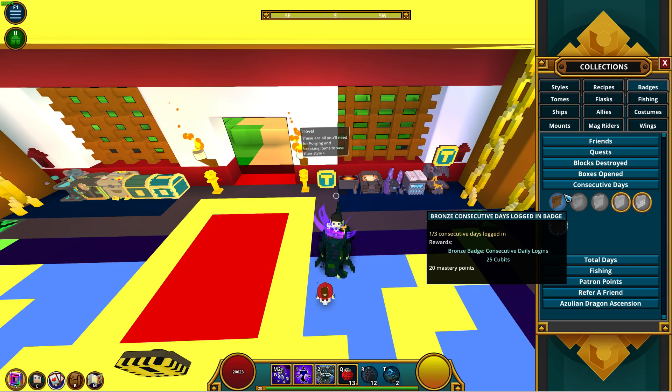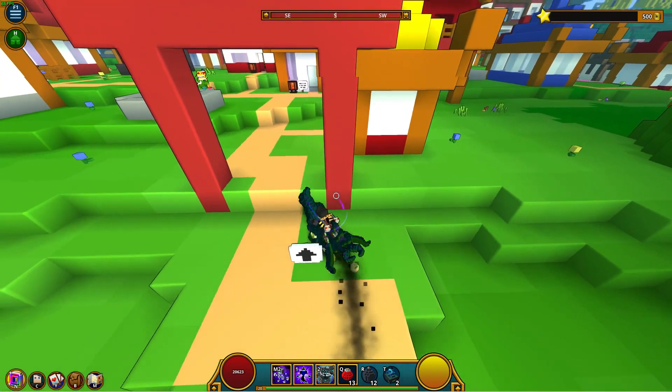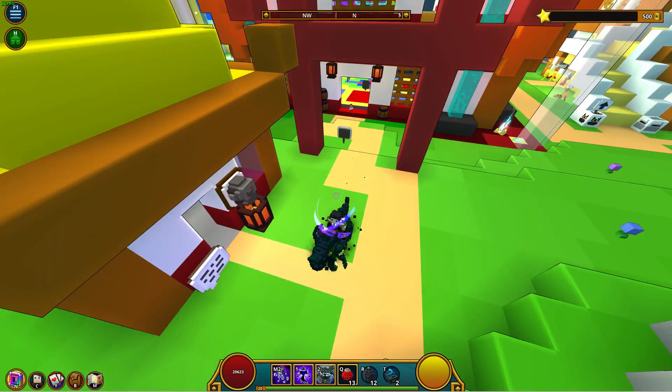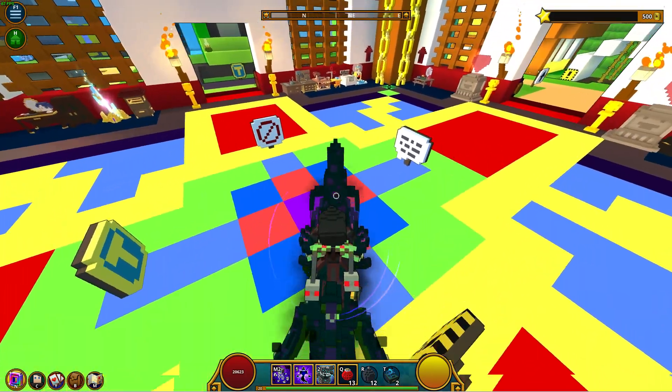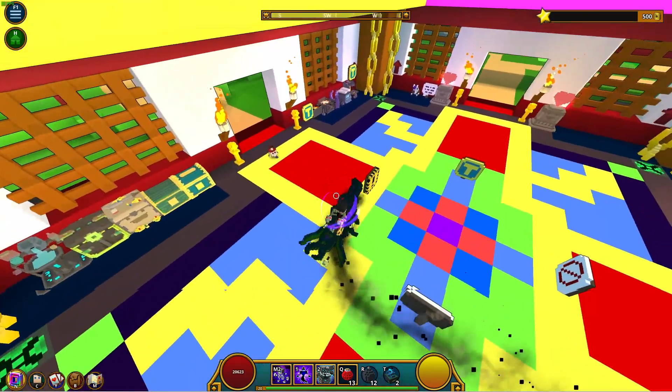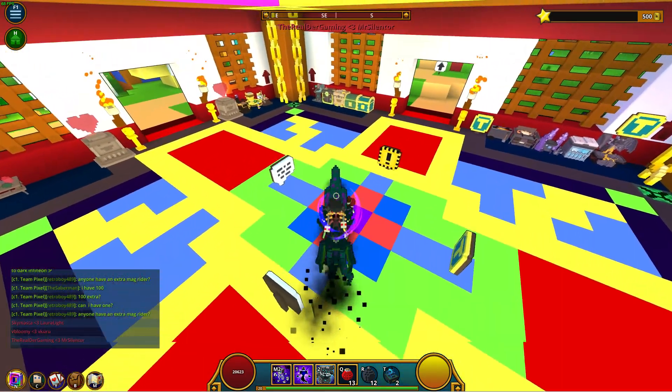Additional fixes: an effect that stays after finishing Curse Skull's Call has been fixed, members of the Curse Council match now have unique visual effects, and the Dark Infinium Wings should now appear as expected. There have been Reddit posts about those wings being broken, so a lot of players will be happy about that.